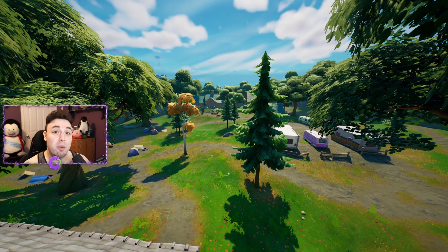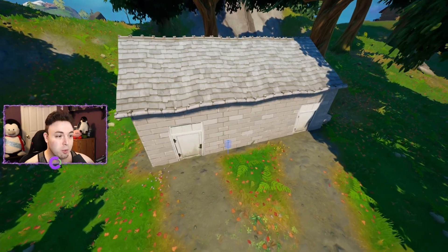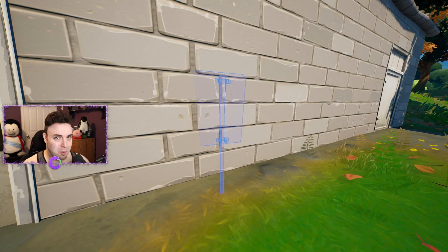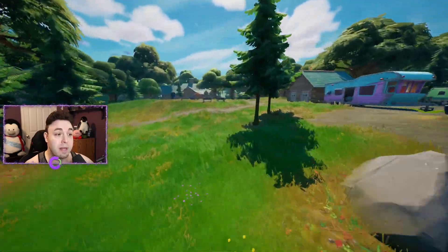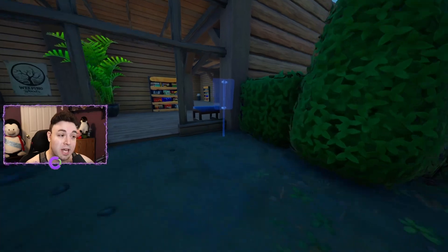We've arrived at Weeping Woods, and our first location is to the south side of Weeping Woods, right below us actually. If you go down here to this little shack, you will find a sign right in this direction. This is sign number six, the first one we found in Weeping Woods, and you can find it over here on the map. Now we're gonna head to the north of this sign over in this direction to one of the main buildings over here. If you go to the front entrance, you will find one more sign just chilling.